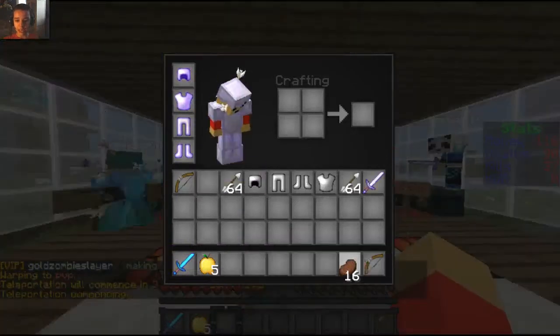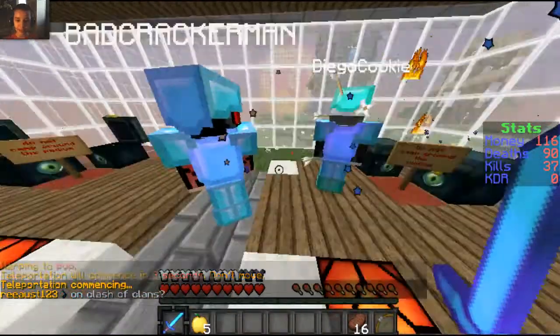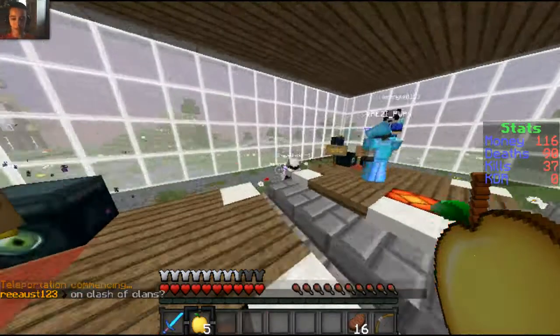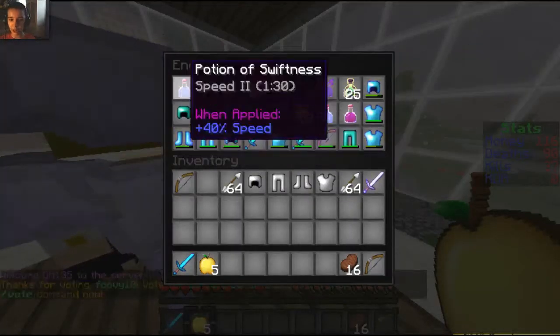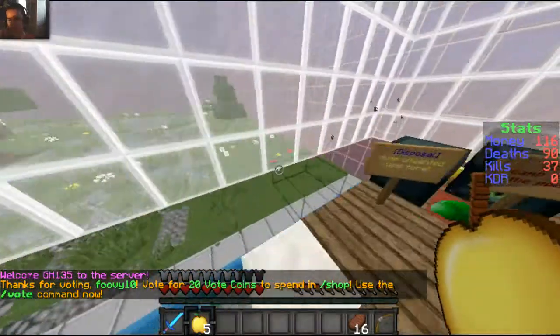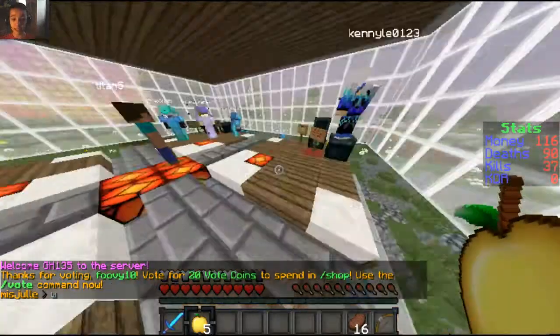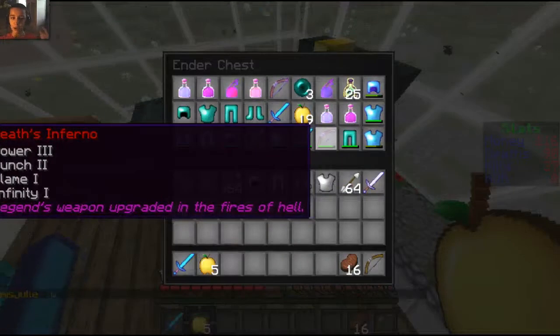I just did myself a great favor and got some steak. You don't know how many times you go out there without steak and have to eat a golden apple for nothing. This is the enchanted armor — Apollo and Grandpa and stuff. The monthly kit and daily kit — the monthly kit has potions and amazing stuff.